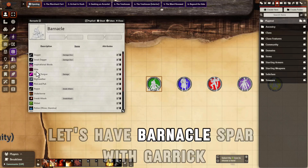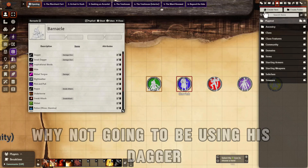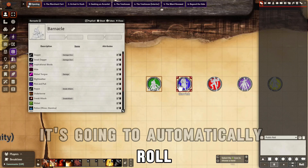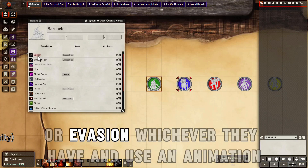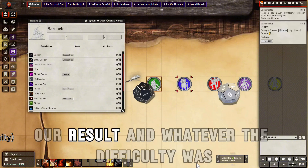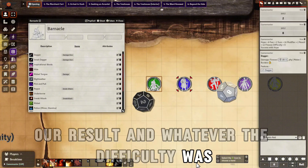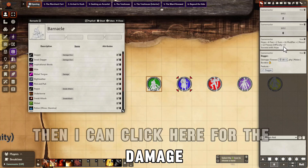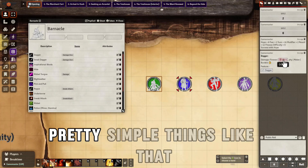Let's have Barnacle spar with Garrick — using his dagger. I have macros in, so it's going to automatically roll and compare it to the target's difficulty or evasion, whichever they have, and use an animation. We have our Fear die, our Hope die, our Result, and whatever the difficulty was. We used Finesse for the dagger. Then I can click here for the damage, and it's going to roll the damage. Pretty simple.